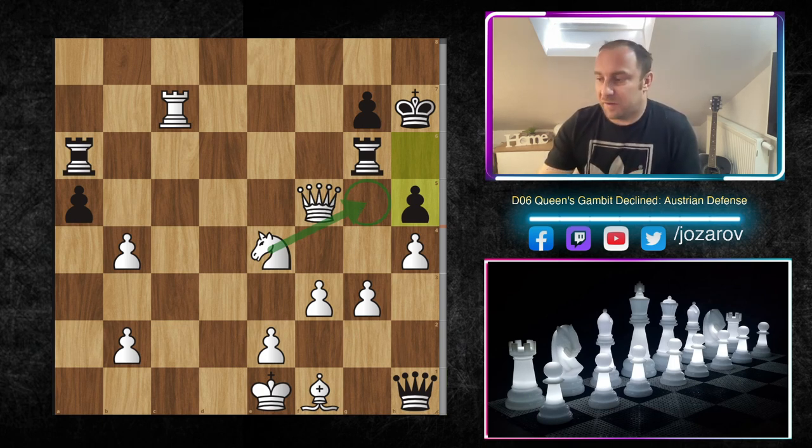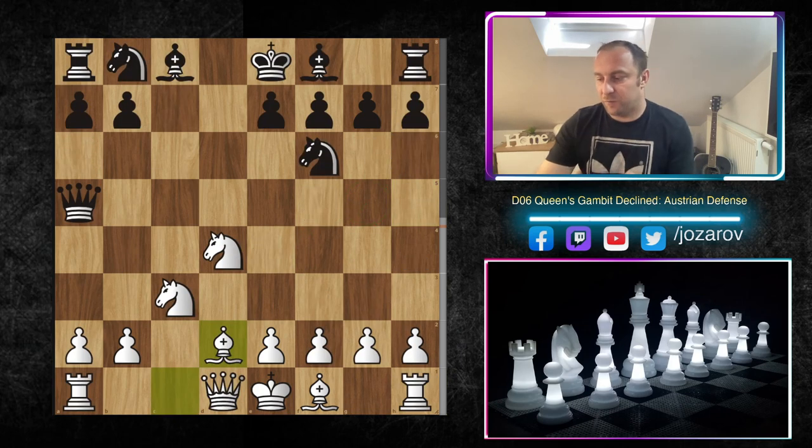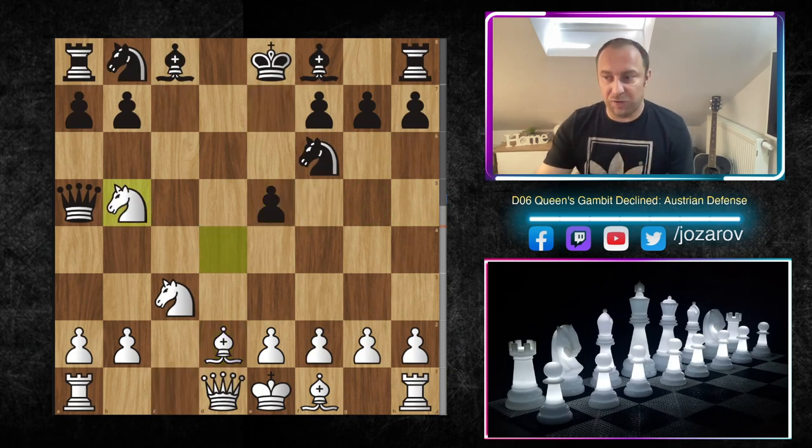Rook to f6, knight to e4 attacking the rook, rook to g6, queen to f5, rook to a6 — and after h4, in this position Shirov's opponent resigned. There is no good counterplay against h5, and if you try h5 then knight to g5 is working anyway — you get into a checkmate pattern. A really stunning game by Alexei Shirov.